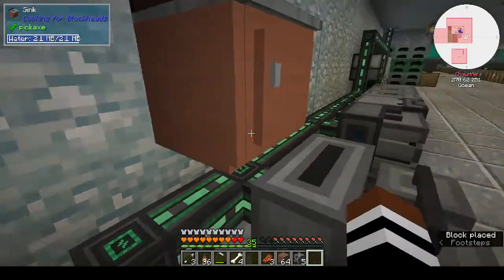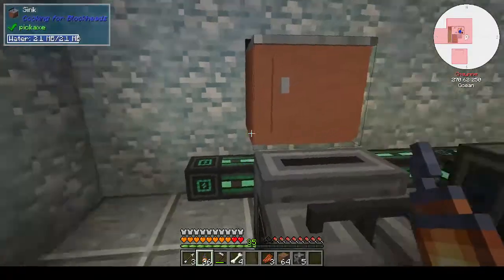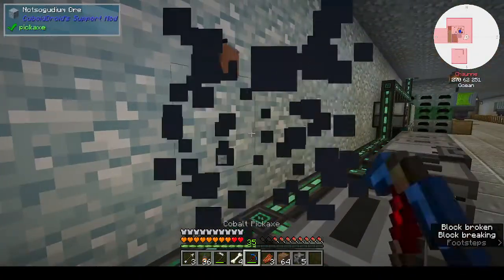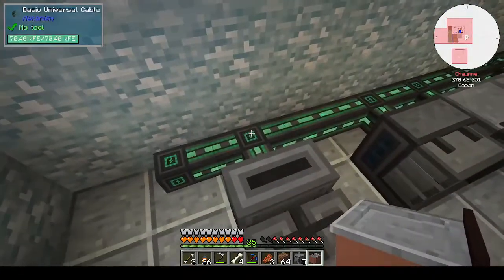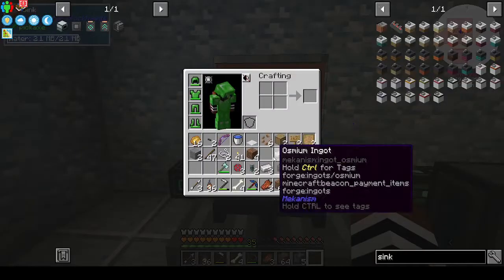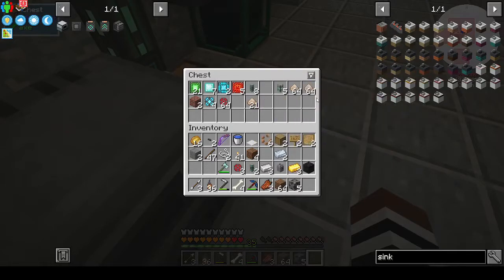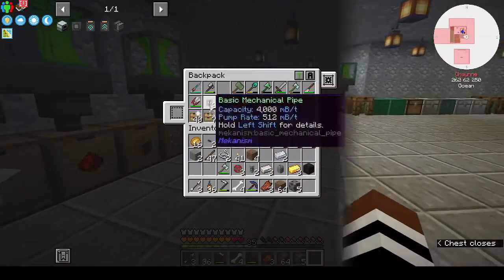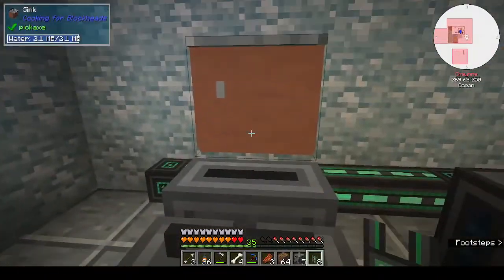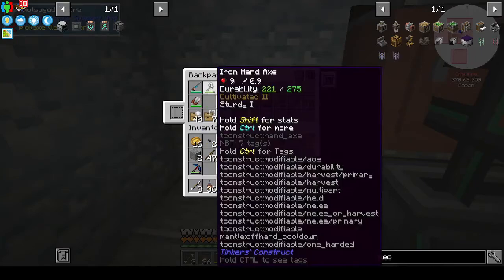Let's see where we can put the sink. If we put it up there — oh, that was the other thing: I made a backpack and that now has all my tools in it. Let's put the sink right on top of the power cable. Then that can go into the top via basic universal cable. We need mechanical pipes — pressurized tube for gas. Oh, they're through my backpack.